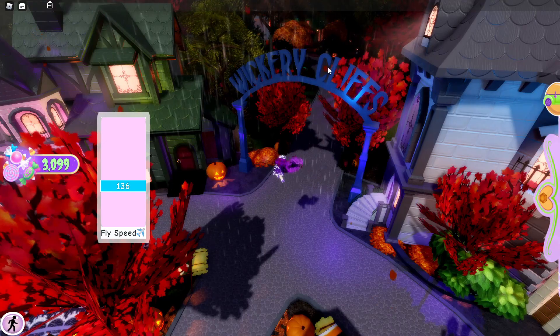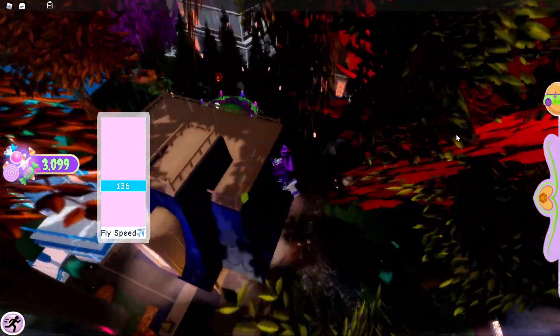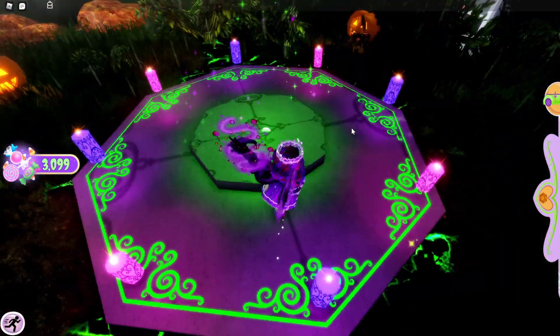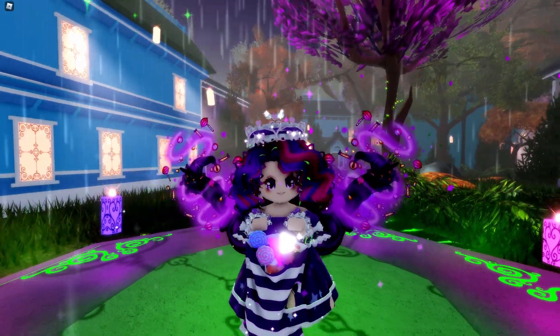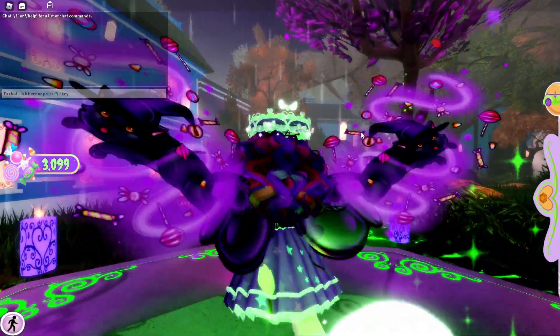So for the next chest, you're going to have to go to where it says the Wickery Cliff sign, and then go over here into the town. You should be able to see this little area right here — I don't know what it is, like a manifestation thing or something. But right in the middle there will be a chest, and you'll be able to get this amazing pillow candy bag that is so adorable and cute. I love it so much and you'll be able to get that right about here.